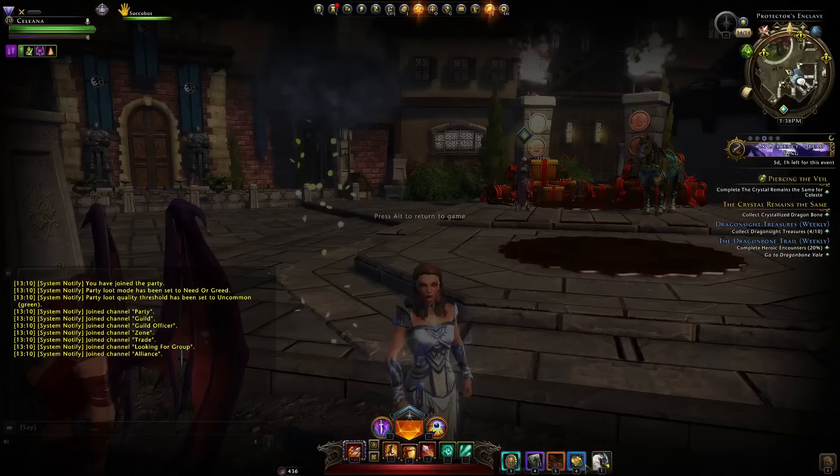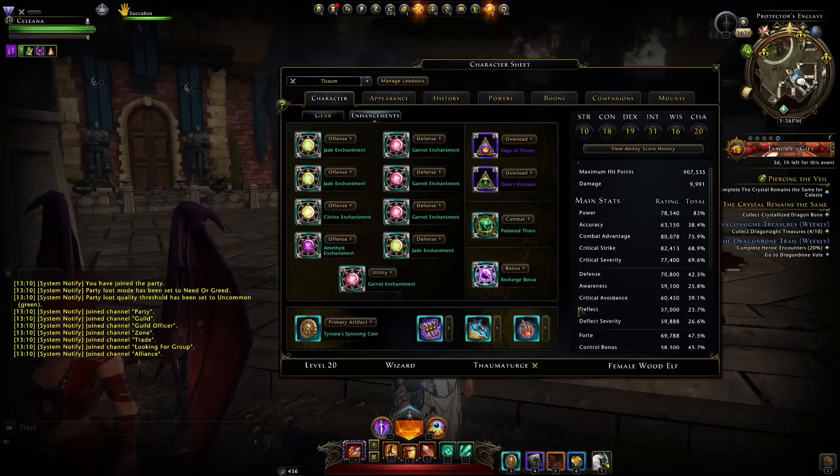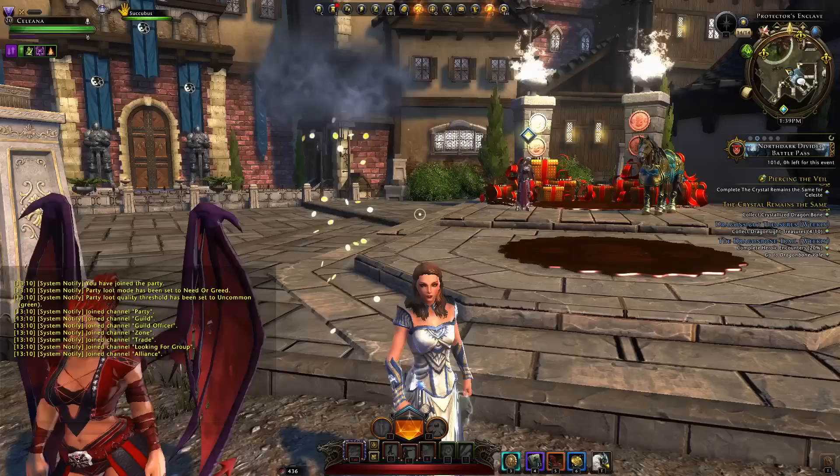If that coin gave 5,000 ratings and was specifically based on your role — so a DPS could only get one of the five offensive stats, a tank one of the five defensive stats, and a healer one of the four healing stats — then it might be viable. You could fit it in by switching some things around, but it would have to be 5,000 ratings, not just 500.